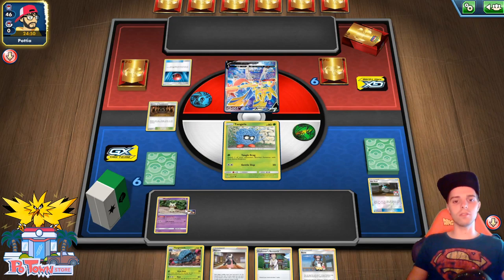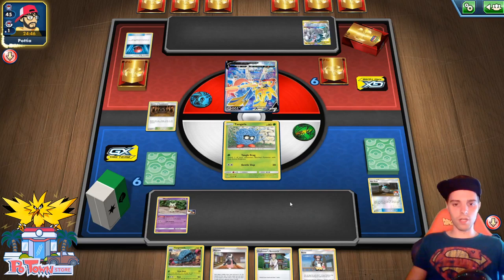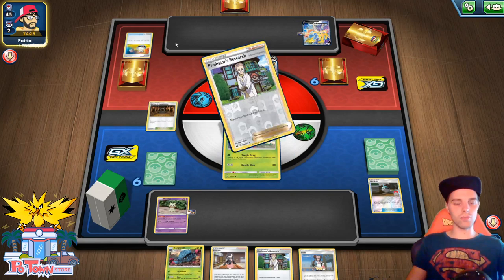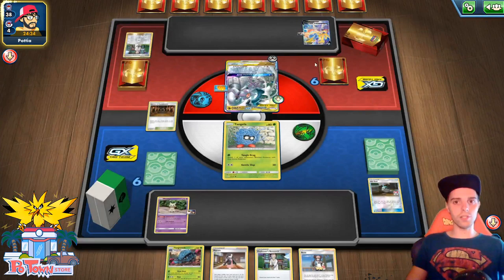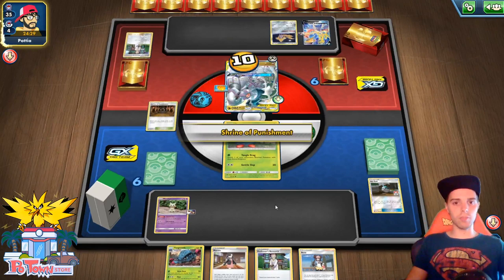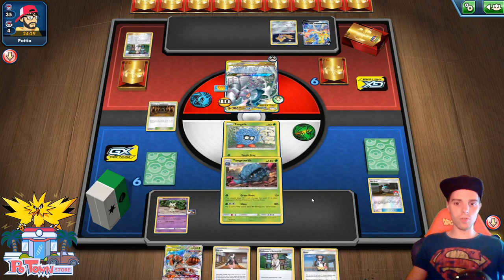He needs Fionn and Absol if the board position is like this. Here's ADP. Are we scared? Not really. Big Charm — getting a little bit more scared. The Escape Board on the Zacian, and then the Switch. Wow, that's a heavy turn. He can even use Intrepid Sword now, and we are going to be at a disadvantage. The opponent is already going crazy. Hopefully he whiffs on Energy Spinner or Water Energy — that would be good for us. The Shrine is taking in some damage on ADP though.